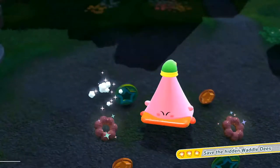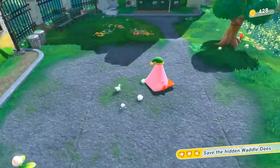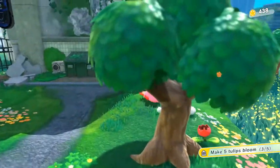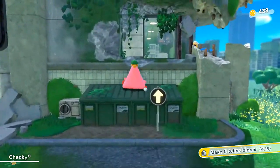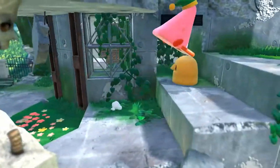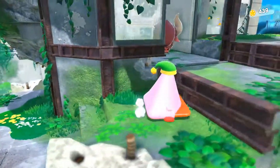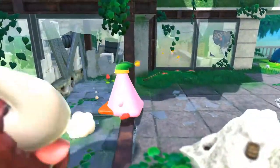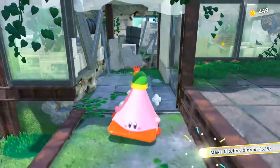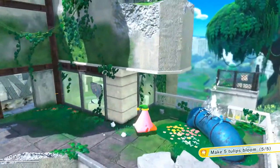So I have all the Waddle Dees for this level, and if you're following along playing, you should too. But more importantly, fourth tulip. Waddle Dees — I don't think you can miss them except maybe the one on the roof if you're playing hastily. I gotta kill this little round dude, so I do. I have no real powers so I don't even try to kill this bull guy — I just let him run and he reveals the fifth tulip. So we've got the mission for the fifth tulip — that's it, we've got all the missions done.